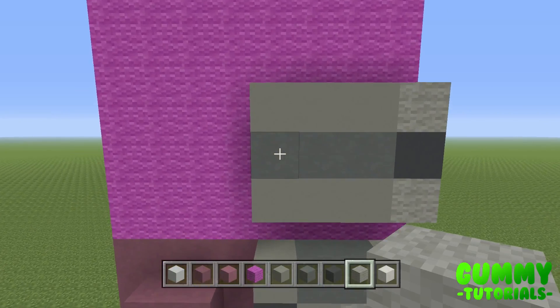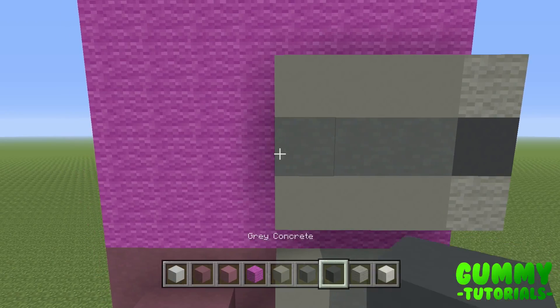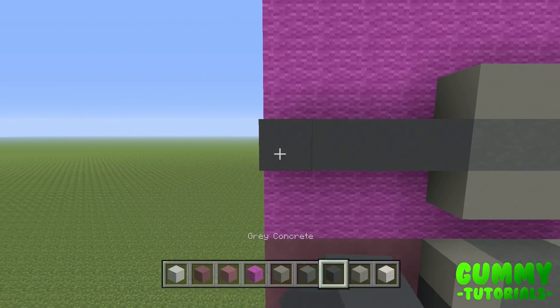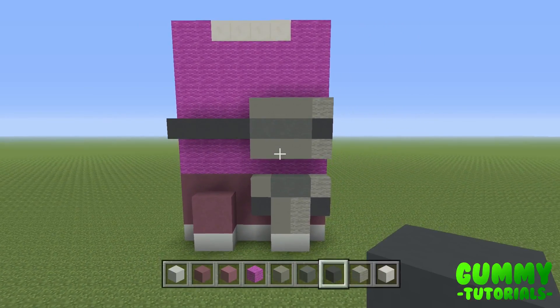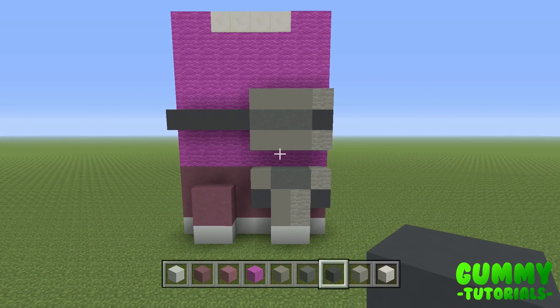In the middle layer — the layer with the cyan terracotta — using gray concrete, go four to the left, and that's going to extend around the side of the leg. After I do something I'm going to back up and give you guys an opportunity to pause if necessary — please do use those opportunities as needed.